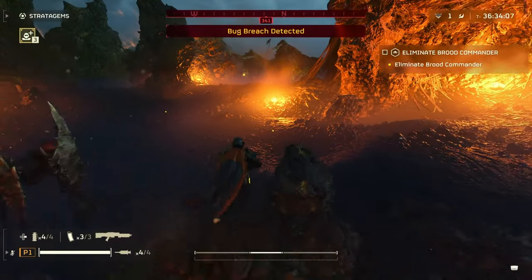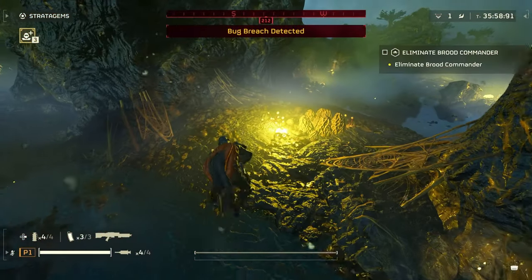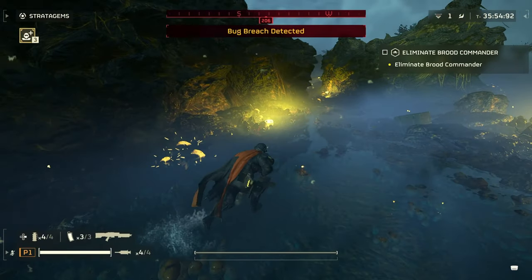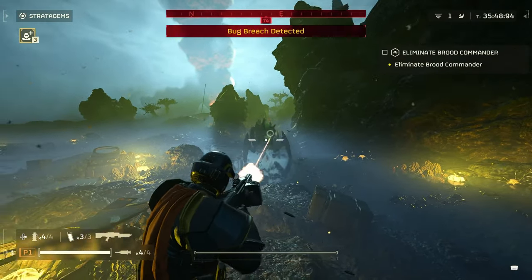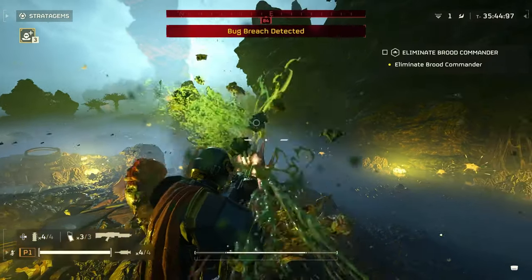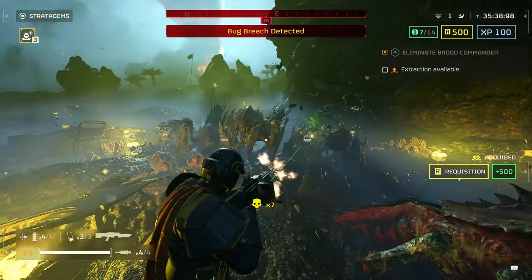Head into the area with all the bugs and start aggroing as many as you can. You have to kill 10 bugs, so try to get as many of the little tick bugs as you possibly can. Run away until you've got a little space between you and the bugs, and just start opening fire. You'll want to unload the entire magazine before letting up, and you can track how many kills you're getting with the symbol in the lower center of the screen. When you run out of ammo, if you have at least 10 kills, you'll get the trophy.